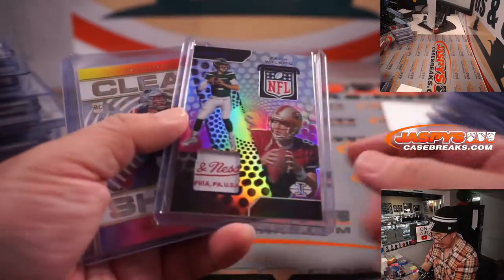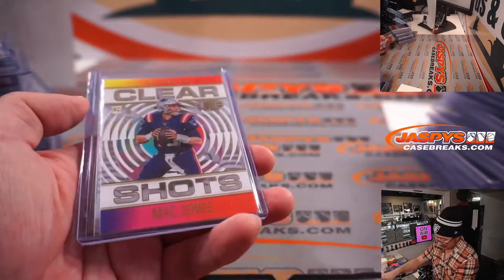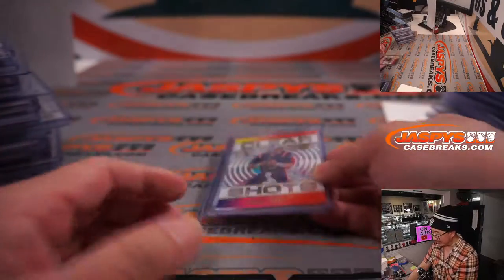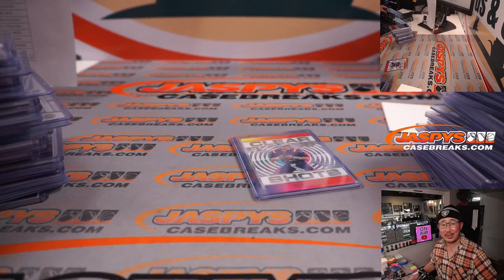Zach Wilson — oh yeah, there was a one-of-one dual relic, Zach Wilson. The Jets won the randomizer. Mac Jones. More Zach Wilson. Pretty great break. Thanks for watching, thanks for breaking with us, and I'll see you next time for the next football break. Bye-bye.